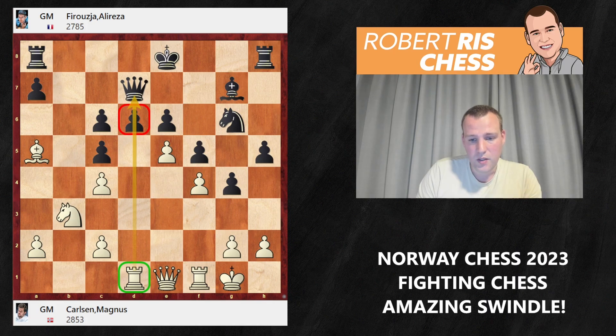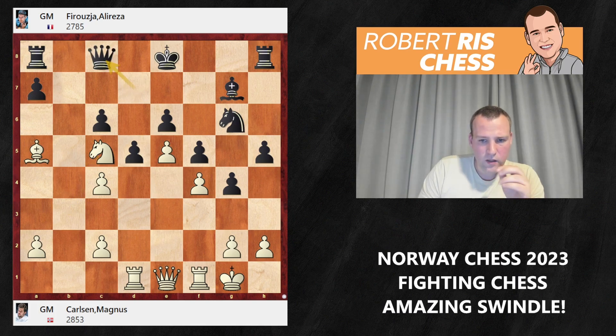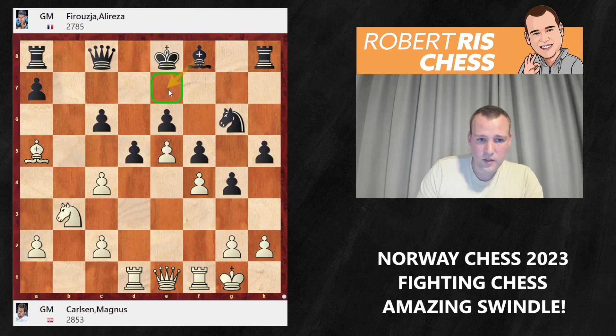Rather than capturing or advancing the pawn, Ng6 was played putting more pressure on e5. But Nc4 puts pressure against the d6-pawn, so black decided to take on c4 — dxc4 — and now you see why the rook went to the d-file as it opposes the queen. Black has to do something about d6 and plays d5. Only at this point does white regain the pawn with Nxc5 — white had sacrificed the b2-pawn earlier. Black doesn't really care about giving back that pawn — it was just a doubled pawn — and plays Qc8.